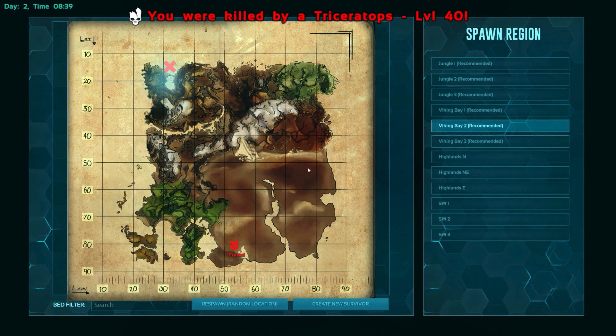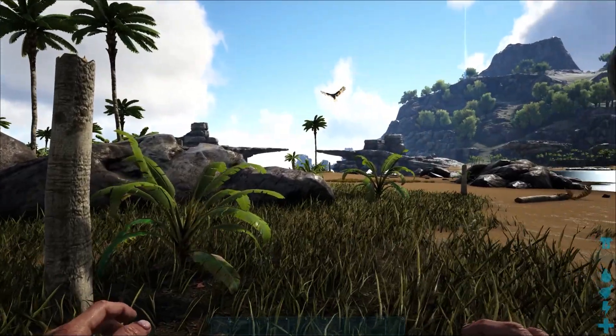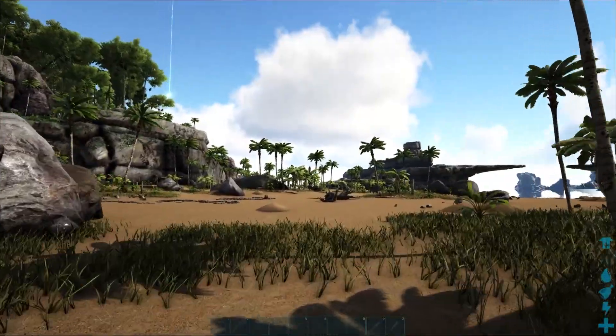So what happens when you die is you will appear basically at a bed or a sleeping bag that you might have created for yourself. Now if you didn't have one of those, then you're going to appear at some random location on the map. Viking Bay 2 was our starting location when we started the game, so we're going to keep it there and hit respawn random location at the bottom of the screen.